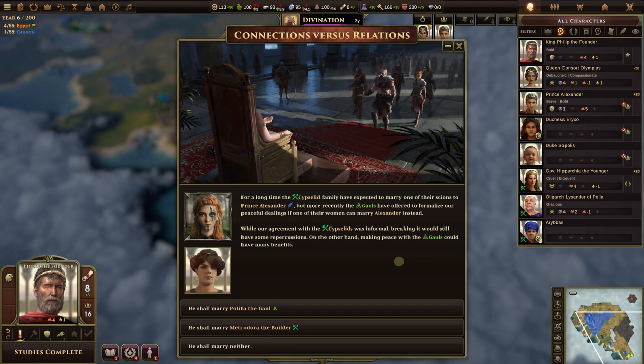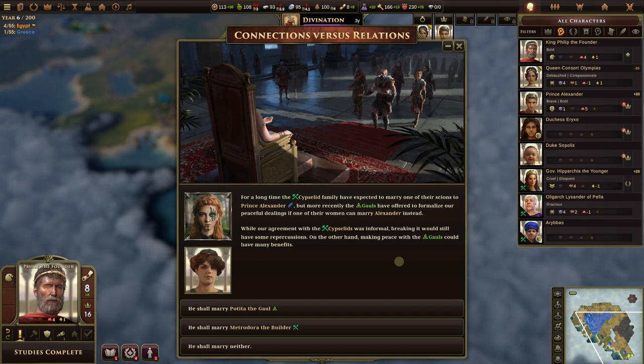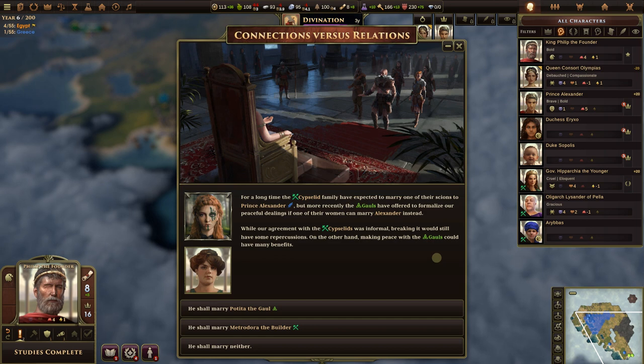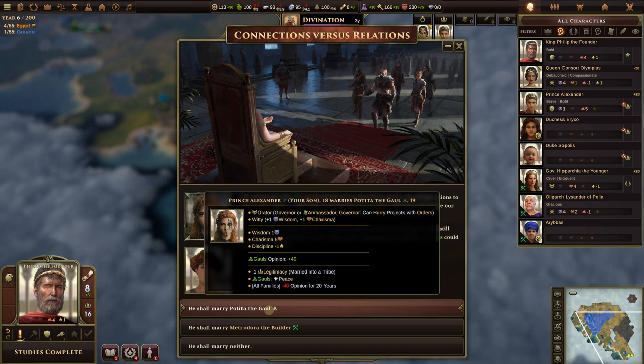Another event: the Cypsilid family expected to marry one of their daughters to Prince Alexander, but the Gauls have offered to formalize peaceful dealings if one of their women marries Alexander instead. Breaking the Cypsilid agreement would have repercussions, but making peace with the Gauls has benefits. He shall marry Potita the Gaul — she's an orator who can be a governor or ambassador.